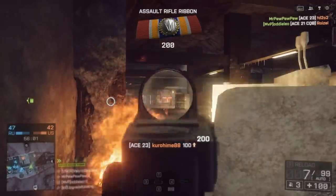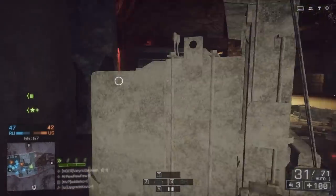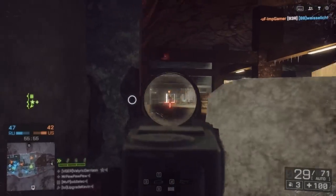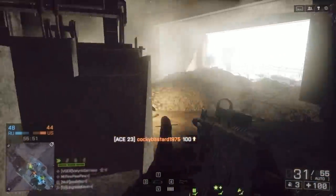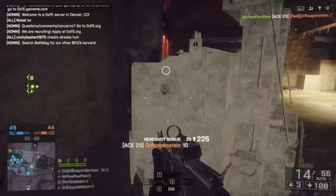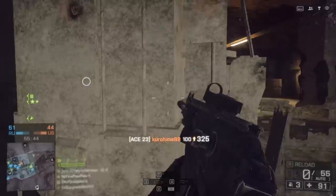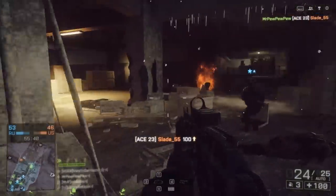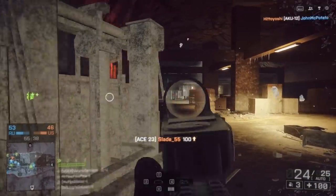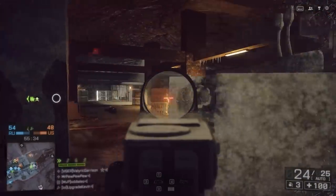And for extreme close quarters, a pump-action shotgun would probably suit you just fine, but because of the map design in Battlefield 4 — and I'm not saying it's bad, I actually like the map design, I think it's great — it seems to cater to medium range engagement distances, with a little bit of long range here, a little bit of close quarters there, and when you're looking for a gun that can suit all of these situations well, but is the best at medium range and then decent at the other two, that's where the ACE-23 really shines.